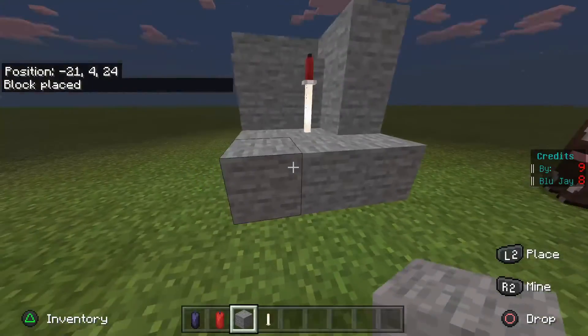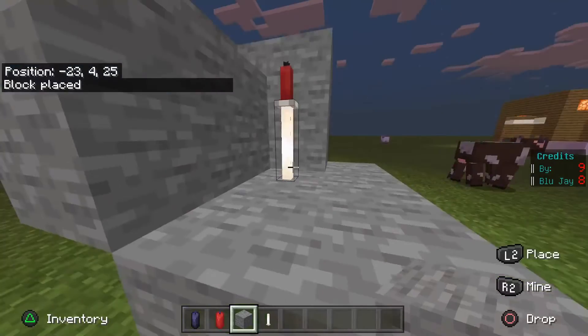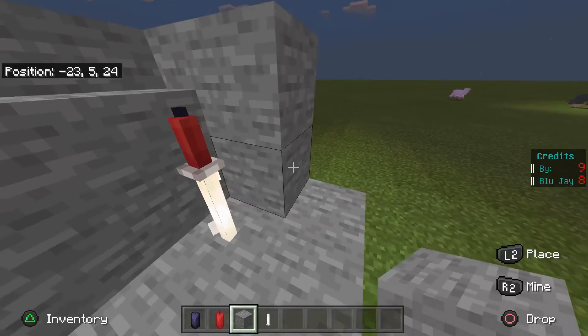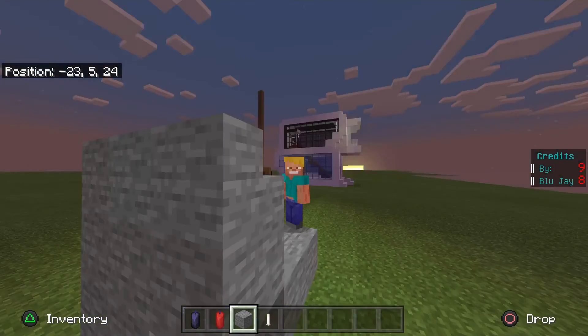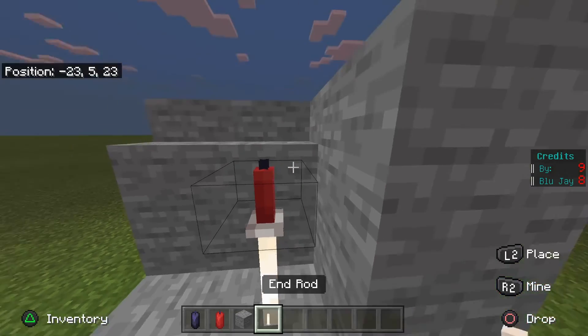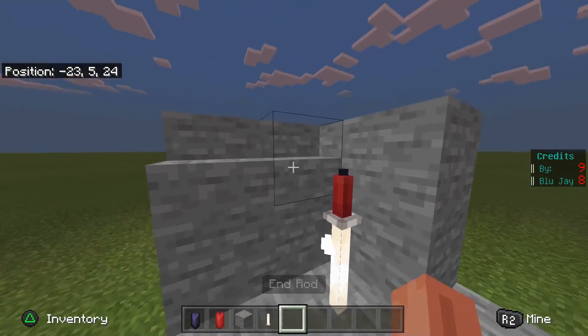Now you have a Sword in Stone. You can change up the design if you want, but it's just a little short video. I'll be using this map a little more but I'm not going to be showing it right now. Yeah, that's how you make a Sword in Stone — bye guys!